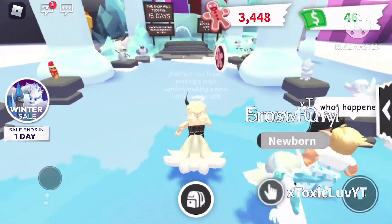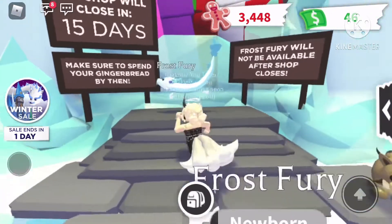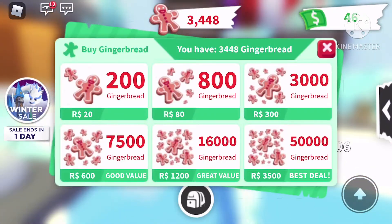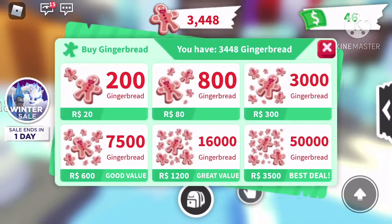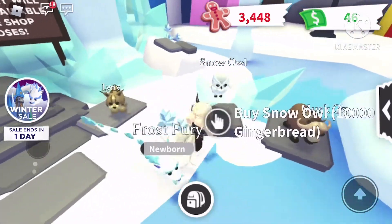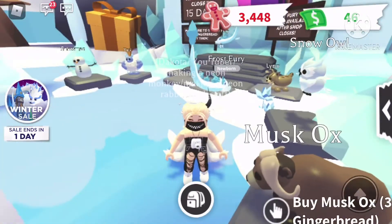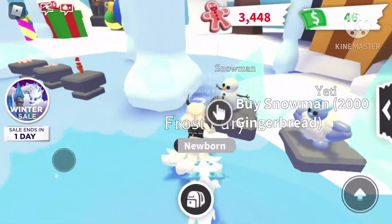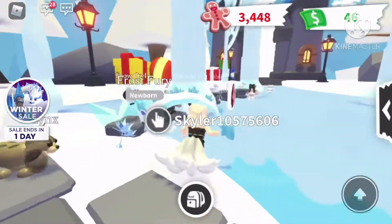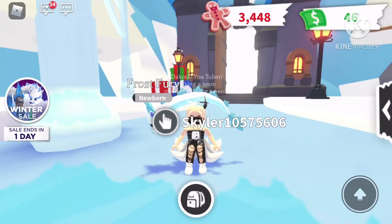Look at people — hi! I'm not in a private server. I got this recently — look at this majesticness. The yeti is definitely my dream pet but I don't have enough robux or gingerbread. The yeti is 6,000, the lynx is 4,000, the snow owl is 10,000, and this guy is 3,500. I do love the musk ox too. But definitely the lynx is what I'm going to go for. Okay guys, now I'm going to stop this recording and go into Royal High.